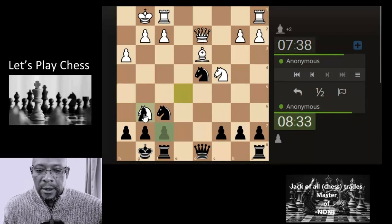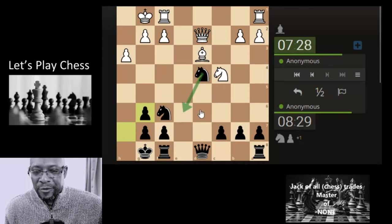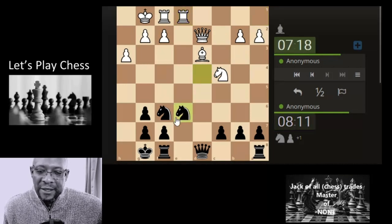It is a white square bishop, so should we not take this way? Let's take this way because we don't want to get whammed on this side. Let's get this knight moved out of the way and give the king some company.